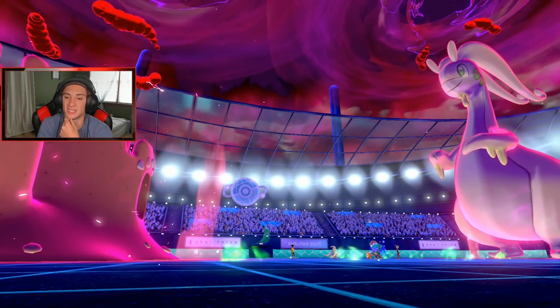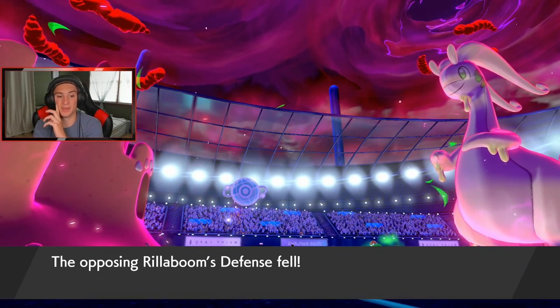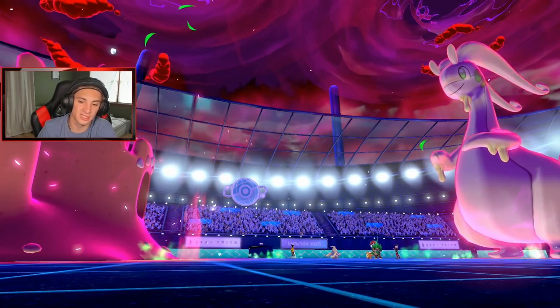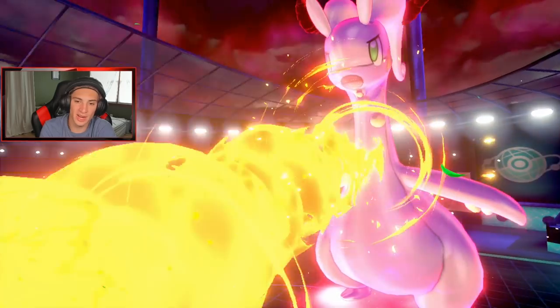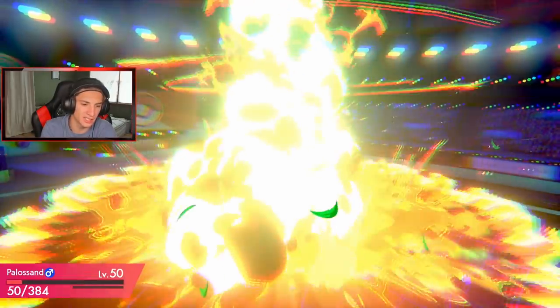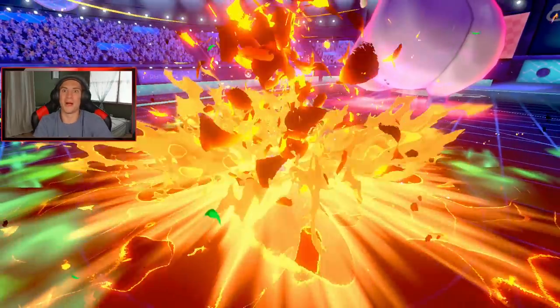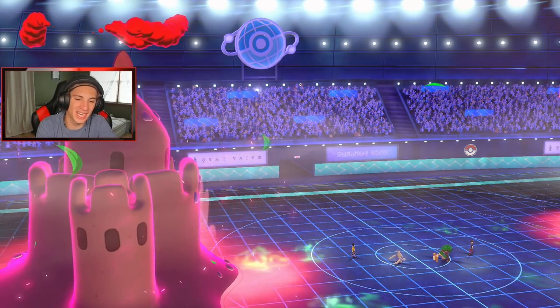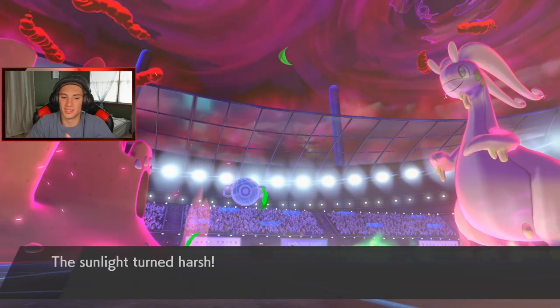He might have Soul Dew, and he's gonna be able to take me out next turn with another Grassy Glide. Palossand, you don't want to go down! My boy Palossand eating up all day out here — he's gonna change up the weather and get a little bit of HP back. But Grassy Glide is going to take us out. I wish we had Protect or Alice Switch, but we do not.